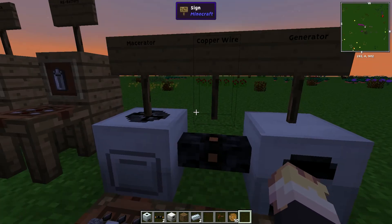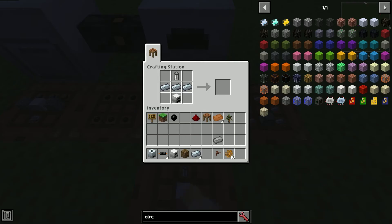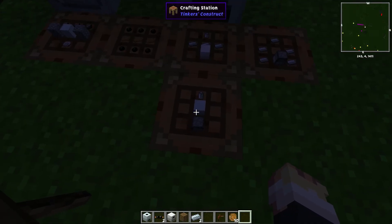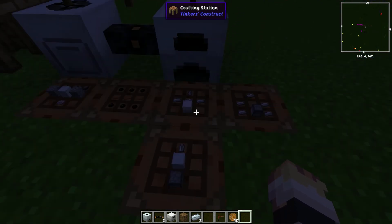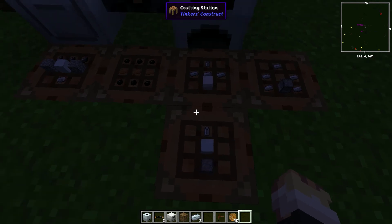Now for the recipes. The macerator only has one recipe: it is an electric circuit, machine block, two cobblestone, and three flint on the top. The generator is a little bit more complicated — you can either use an iron furnace, three refined iron ingots, and a RE battery. For an iron furnace, you can either do iron like this with a furnace, or just iron all the way around the outside with no furnace. I recommend using a furnace because making one is simple and it saves you three iron ingots every time. The other way of doing it is a machine block, a RE battery, and a furnace — it's a little bit more costly on iron but saves you on the refined iron.